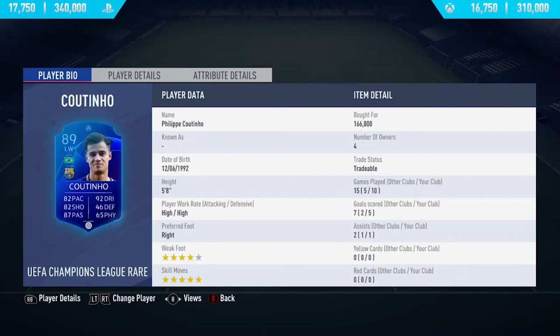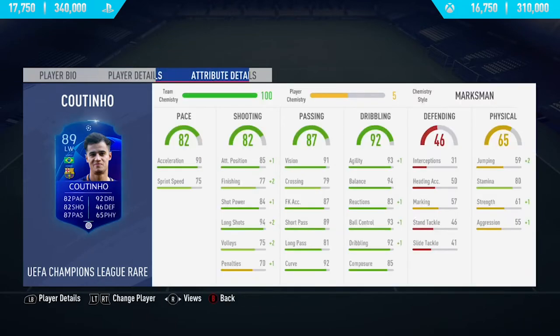Hi guys, Jason here and welcome back to a brand new video. In today's video I'm going to be reviewing the 89-rated UEFA Champions League Coutinho. Currently on Xbox One he's going for around 16,750 to 310,000 coins, and on PlayStation he's slightly more expensive at 17,750 to 340,000 coins.